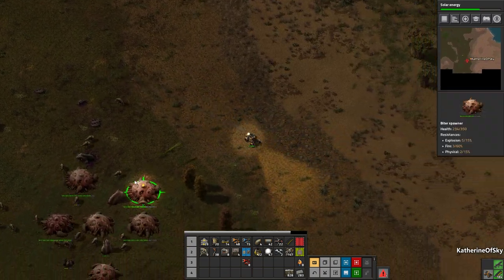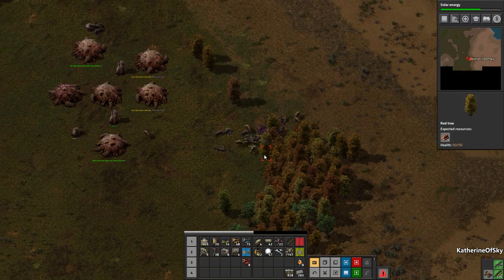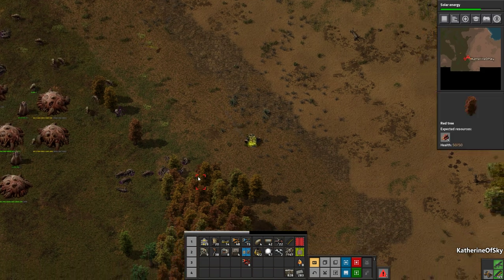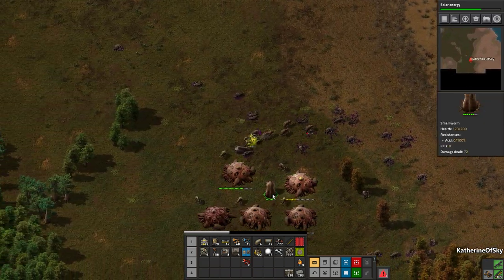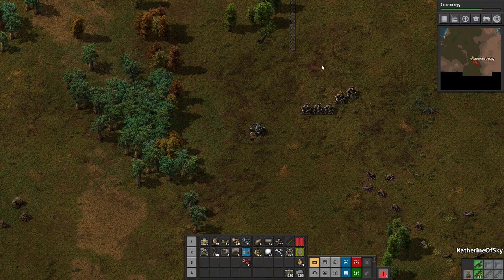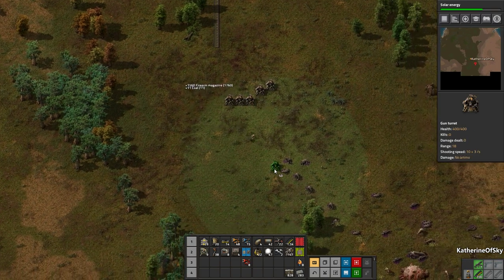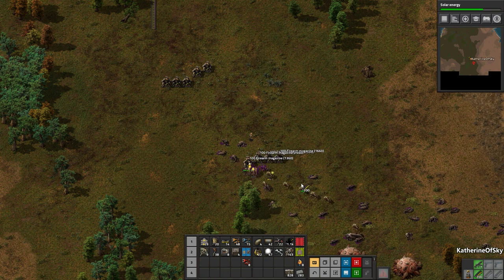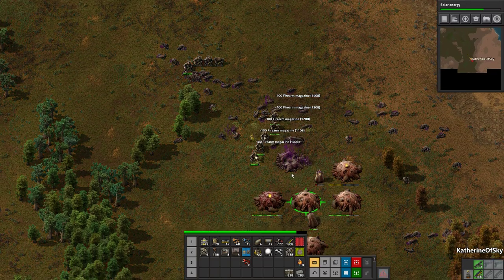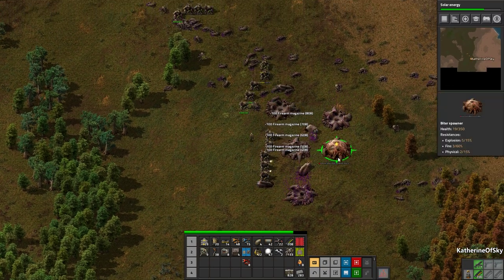Trees are where you're colliding — this is not working well, it's the darn trees. Let's see if we can do this — we can splat the biters a little bit. Back to the safety of the turrets! We did do something. A little too many trees for my taste. We did get rid of a couple of worms which is good. The base is dead — nice!